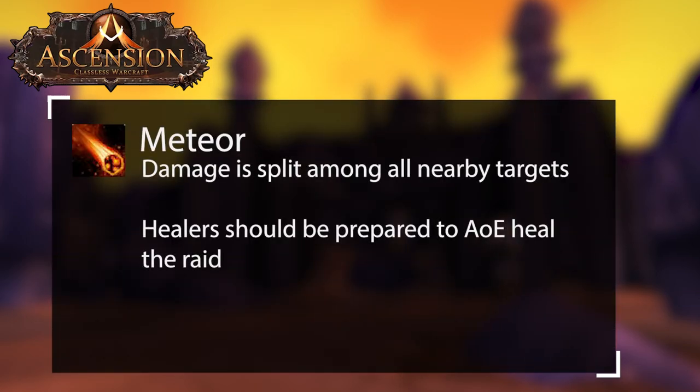Lastly, the boss will cast Meteor. After a short cast, a meteor will crash into a player and do massive damage. This damage can be split among the raid, so it's best to stack the raid for the meteor. Healers should be ready to use an AoE heal right after a meteor hits.